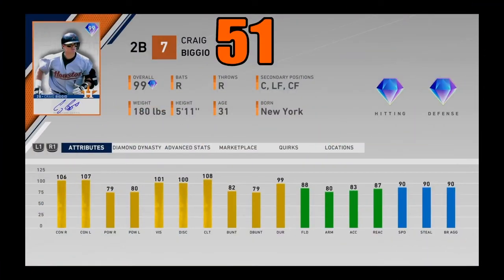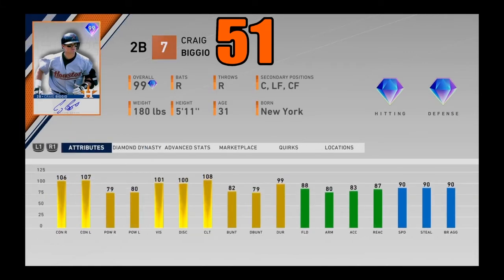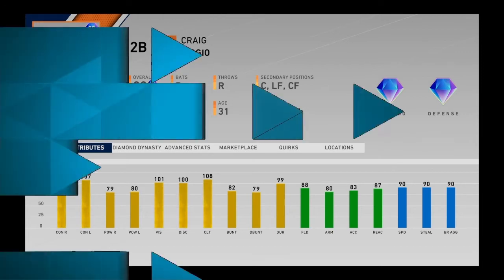Coming in at number 51, I got 99 overall signature series Craig Biggio, the American League Collection reward. 100 contact on both sides and just about 80 power with 100 vision. He also has good fielding and great speed. A lot of people use this card as a catcher even though he can play left and center — of course second base is primary. He's pretty good defensively behind the plate. His speed is really good as well. I did very well with him when I used him. Craig Biggio coming in at number 51.